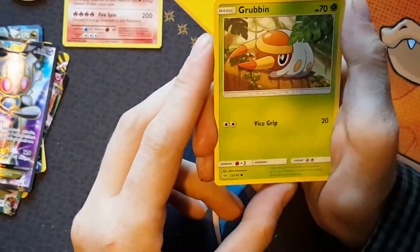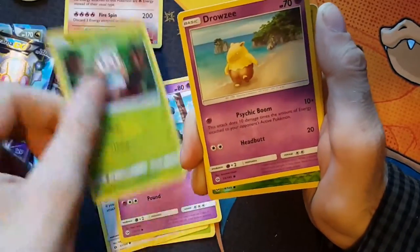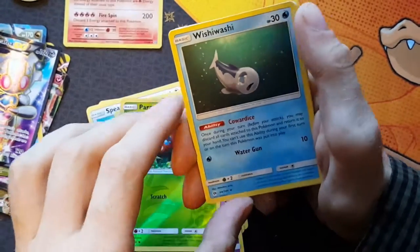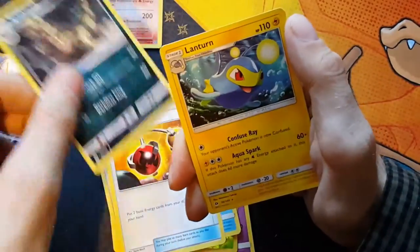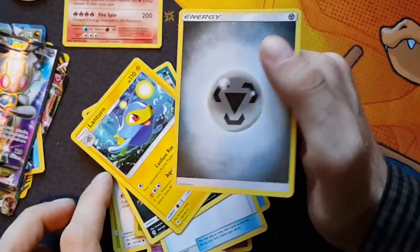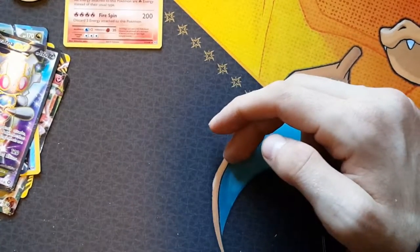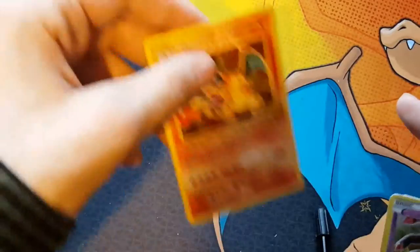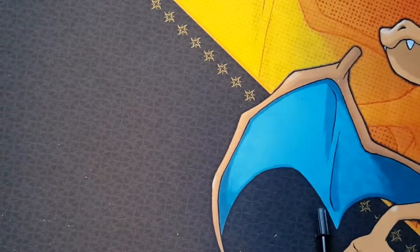Okay so here's the last pack. We got Grubbin, Spearow, Alolan Grimer, Rowlet, Drowzee, Powers Reverse Holo, Wishiwashi, Energy Retrieval, Krokorok, the rare Lanturn, and Metal Energy. So let's do a recap of everything we pulled.